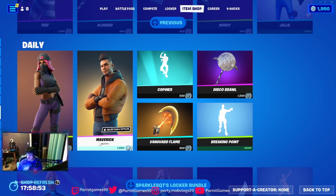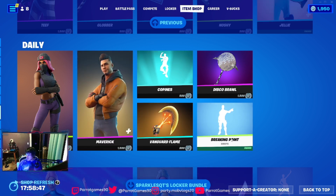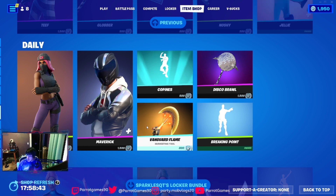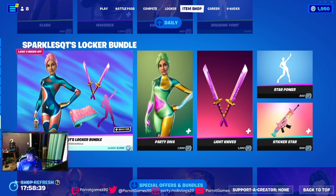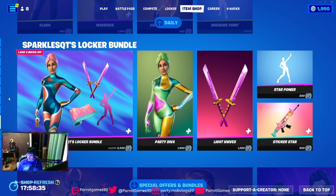We have Clash, Mac and Knock Knock, Breaking Point. We have Disco Brawl copies and another pickaxe. Sparkles locker bundle is still in the item shop.